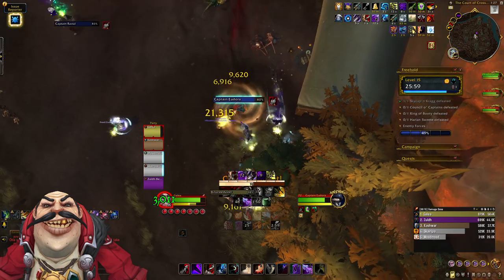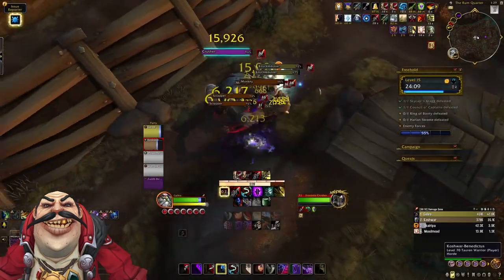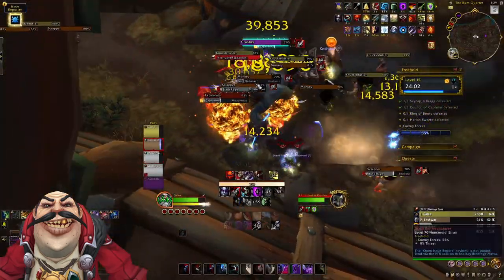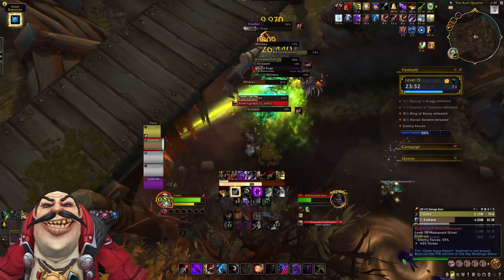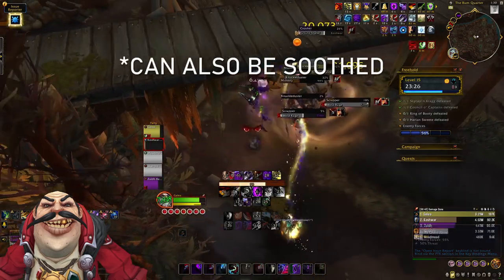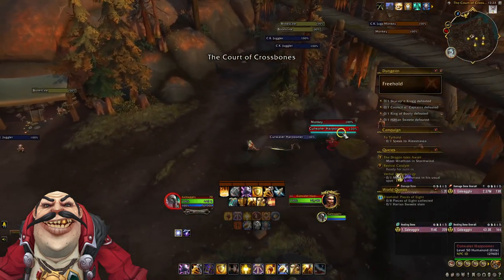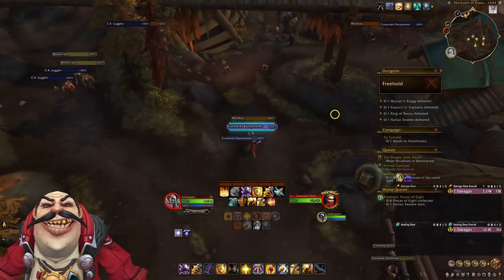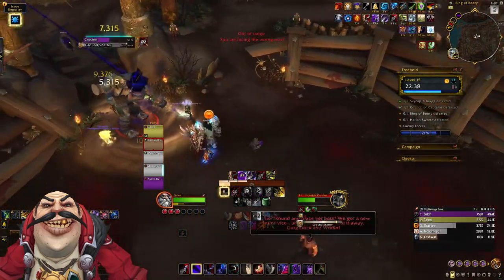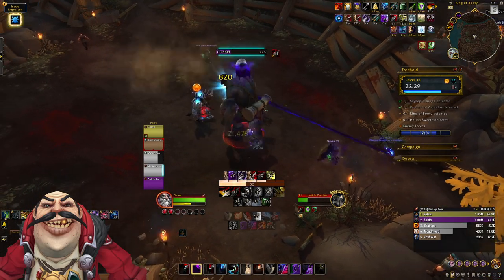On to the third trash split. Brine Scales need to be kicked on their Frost Blast, which is a large frontal. Knuckle Dusters infrequently cast Shattering Blow — a large AoE that interrupts casts and should be kicked whenever possible. Scrappers cast Blind Rage and randomly fixate players, dealing high damage; stop them with stuns or CC. Harpooners cast Dragging Harpoon, pulling players back into the pack — this is particularly deadly with the Iron Tide Crushers, who do a Ground Shatter AoE around themselves and a Throw Boulder cast that both need to be avoided.